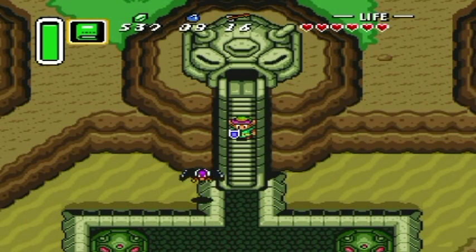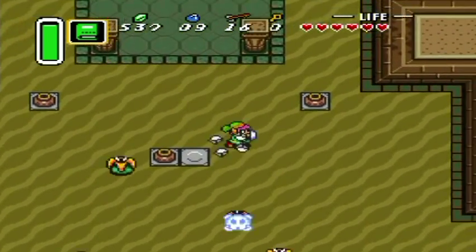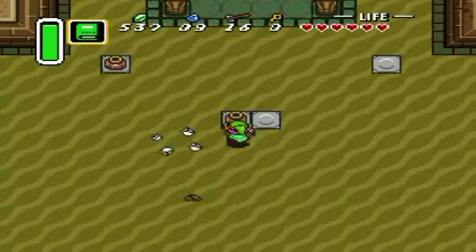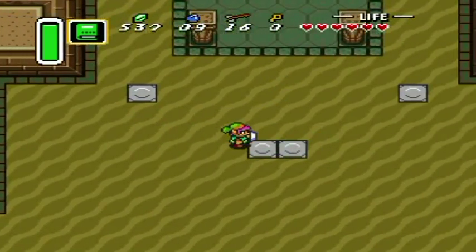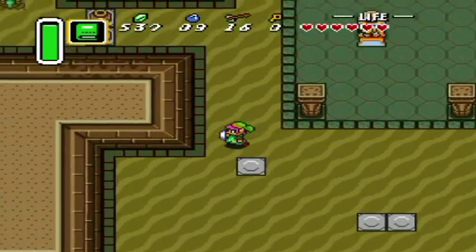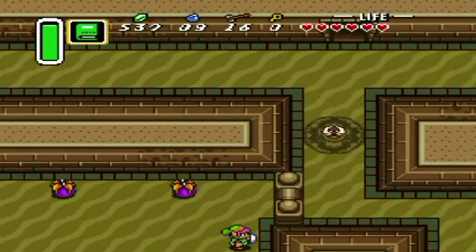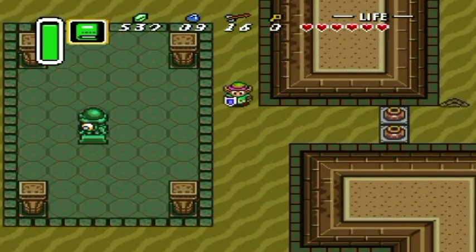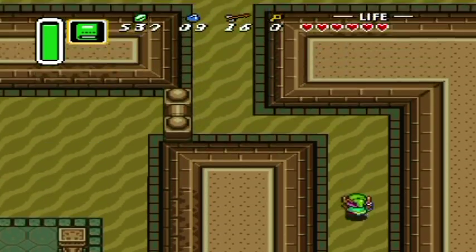Welcome back to the walkthrough — welcome to Dungeon 2, the Desert Palace. Most of the stuff here you don't really have to kill; there are levers that pop out of the ground, similar to the sandy guys outside. The real portion of this dungeon is in the doors along the perimeter of these rooms. There's a Beamos — a pretty mean enemy that shoots a laser beam at you when you pass by its line of sight, so be careful.